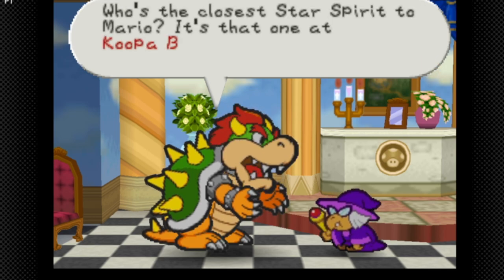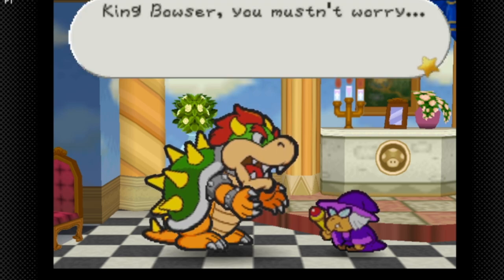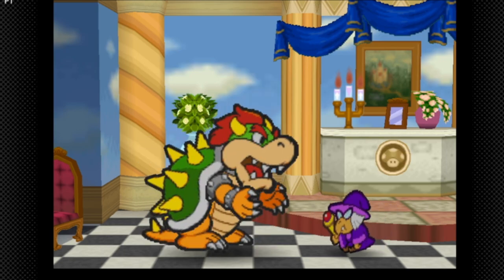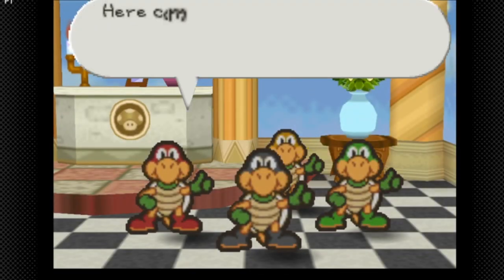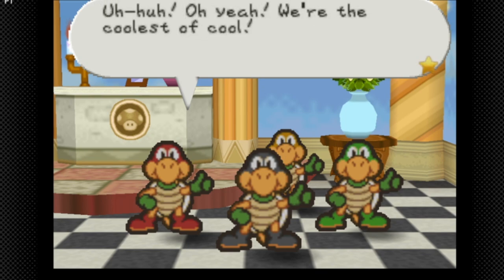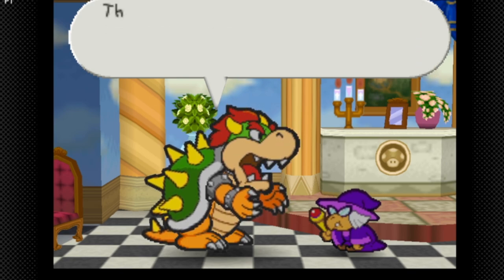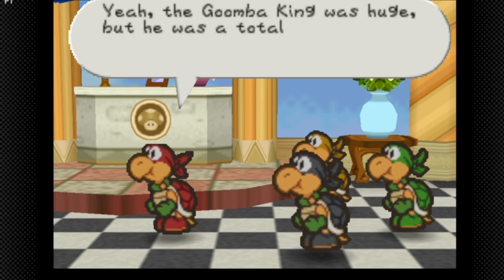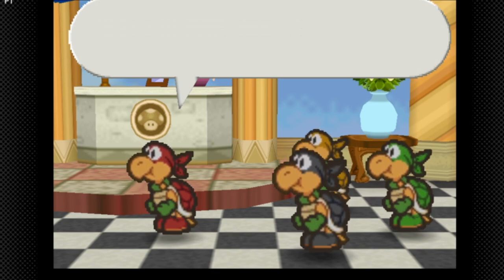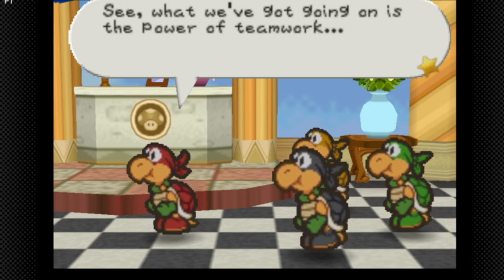'Who's the closest Star Spirit to Mario — the one at Koopa Bros. Fortress? Can the Koopa Brothers defeat him?' Here come the Koopa Brothers — 'We're the coolest of cool!' 'Are you sure these guys can get the job done? That Goomba King was huge but he was a total wimp.' 'We're nothing like him — we've got teamwork!' Interesting thing: when I was a kid I used to call them the Teenage Mutant Ripoff Koopas.